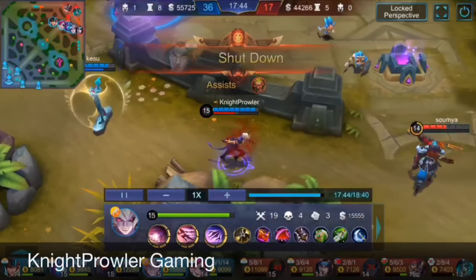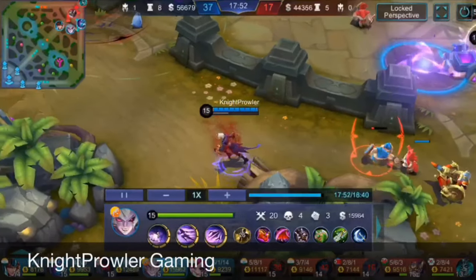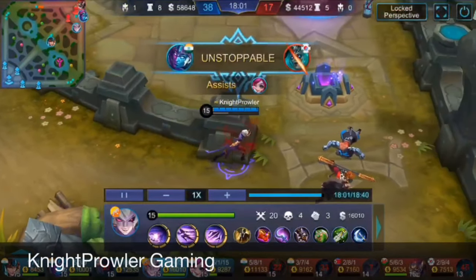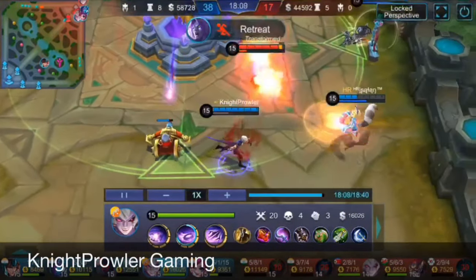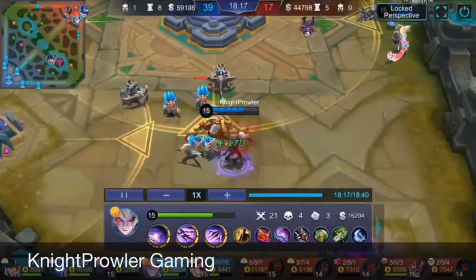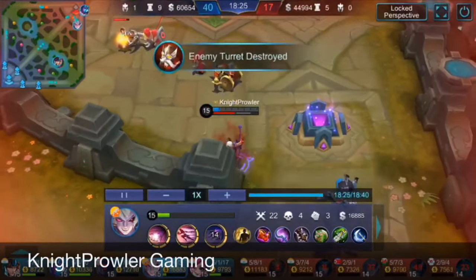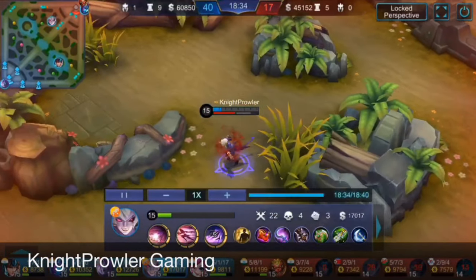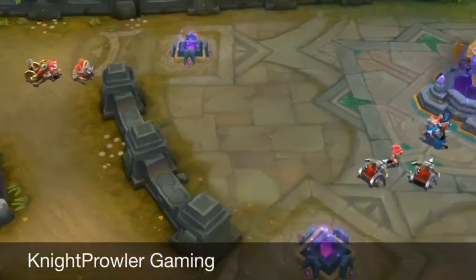Look at the lifesteal I got from the ult when my HP was below 50% — that was the Wings of Apocalypse Queen passive working. I feared Badang and Sun going two-on-one on me, so Wings of Apocalypse Queen helps counter them. I kept jungling and the game was soon over. It was a good game overall.